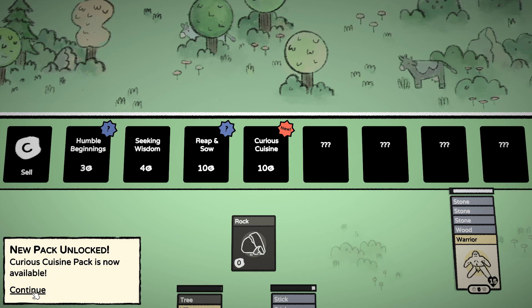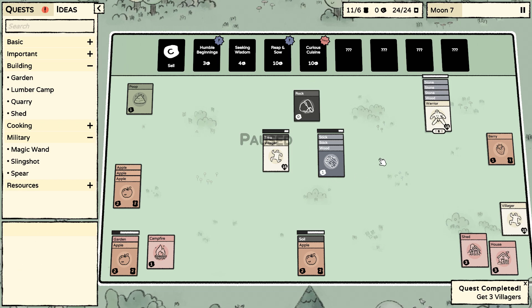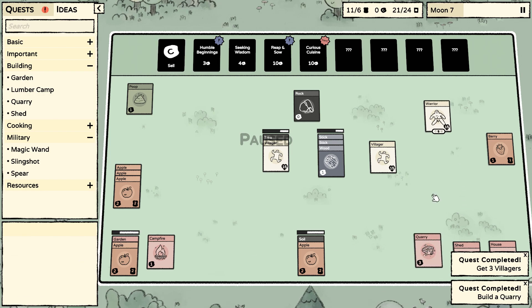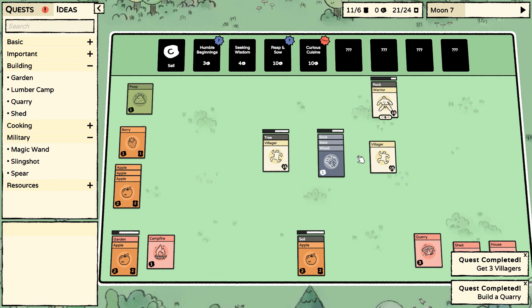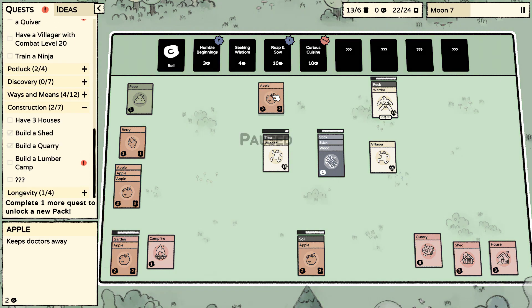Cuisine pack — that probably has all sorts of food-related stuff, that makes sense. We have another villager and we have a quarry now — awesome! That should give us pretty much unlimited stone. We still have enough food, which is good. We've got three villagers and built a quarry. Got another apple.